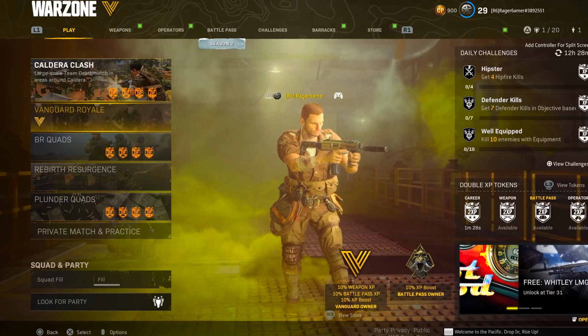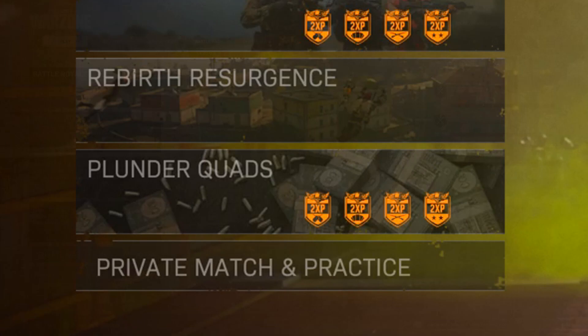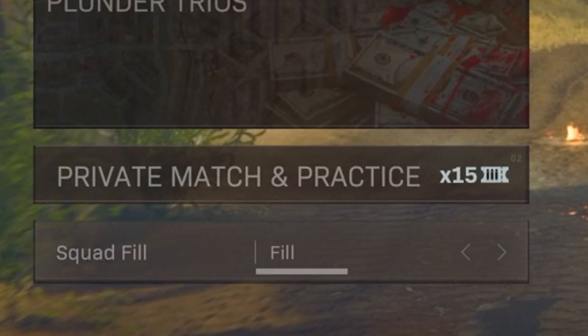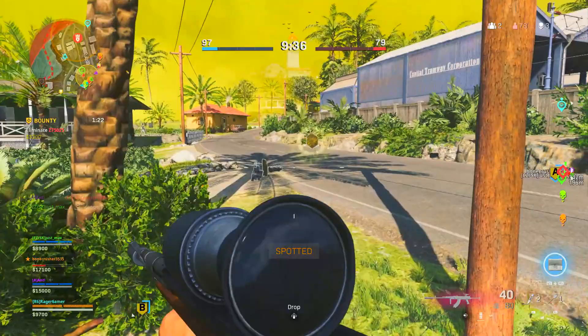If Caldera Clash is gone, go for Plunder, as it has custom loadouts, infinite respawns, and no gas cloud — though it's not anywhere near as efficient as Caldera Clash. For Plunder, make sure you turn squad fill off on the menu before searching for a match. This means you won't have teammates dragging you across the map when you die.